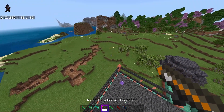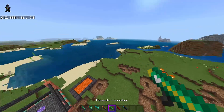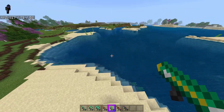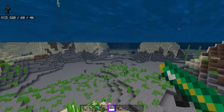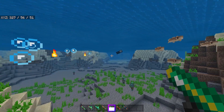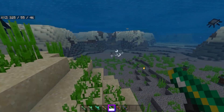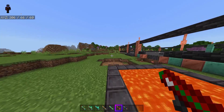The incendiary rocket launcher is like the rocket launcher except you get fire — it does a little fiery explosion, kind of like a molotov. There's also the torpedo launcher which is very slow in the air, but basically just a rocket launcher that moves very quickly underwater. You can see here it moves so fast you can barely see it — it kind of accelerates over time in the water. They don't do as much damage as the other ones with their explosion.